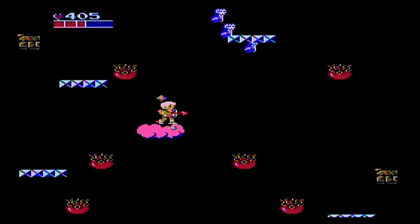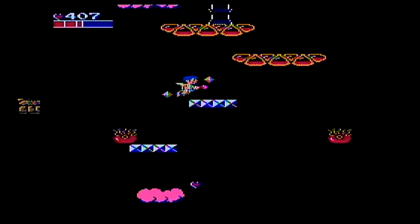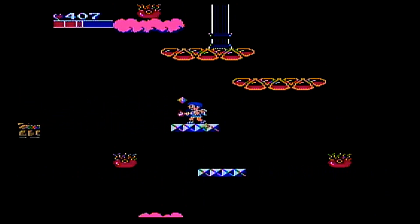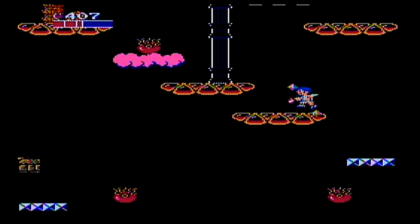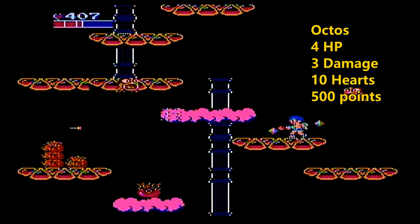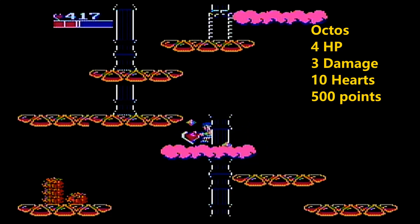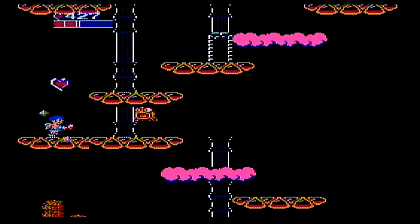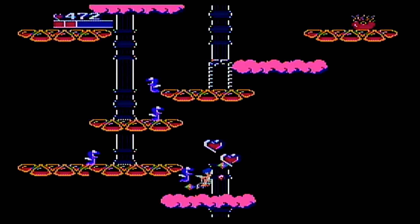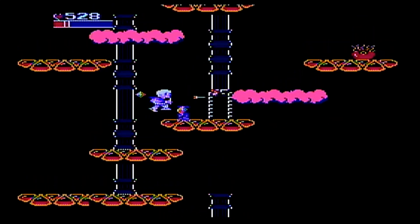I may buy something later to show off how the credit card works — basically it means you buy something and any money you get will go to pay that debt instantly. So it'll make getting the 99 hearts harder, because the hearts won't count until we pay off our debt. And then we've got this gumdrop area. We're going to get a new type of octopus here — the Octos. They remind you of the Camalooses from the Underworld.